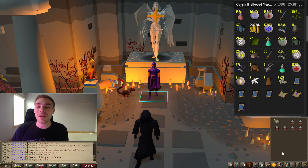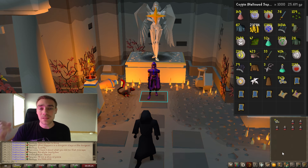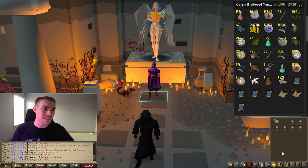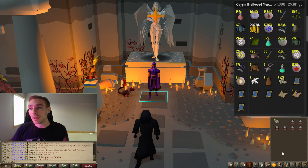Overall, highly recommend Hallowed Sepulchre. Again, 25.6 mil for literally a skill that is free and one you didn't used to make money from. Over a mil an hour — and that is without the ring of endurance. If I got the ring that would put me up to almost two mil an hour. Do not skip out on Hallowed Sepulchre. It is really annoying to learn at first — take it one step at a time. Highly recommend learning floors one through three first, then floor four, then floor five.